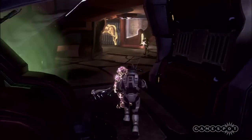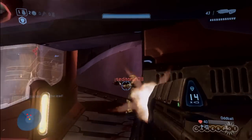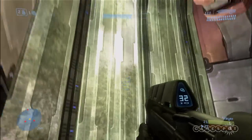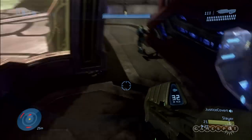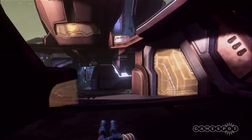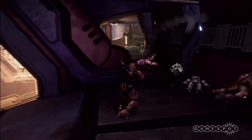An array of weapons, grenades and equipment is littered about this central area, but the ever important rocket launcher is stashed away in a tower on the periphery. Accessible by grav lift or sneaky side ramp, this tower allows you to survey the two base structures. Each of these bases contains two levels, and players can use ramps and grav lifts to travel between them and get the drop on their foes.